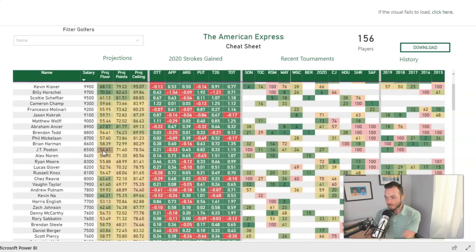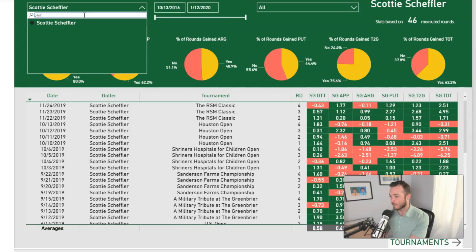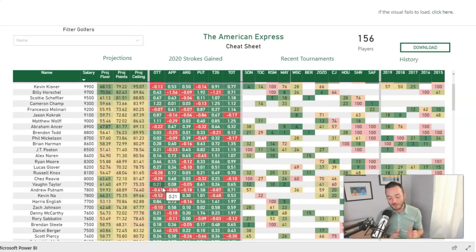In the $8,000 range, there are a couple of things to discuss. Phil Mickelson — I tweeted this out earlier. Phil does have good tournament history here, but I'd argue tournament history this week is so difficult to bank on because of the volatility — three courses, a 54-hole cut, so much going on. Adam Long came out and won last year out of nowhere. Phil finished second last year and third in 2016, so there is good tournament history.